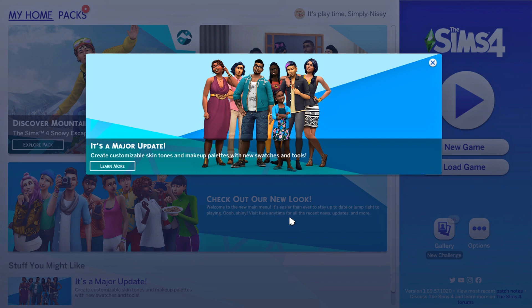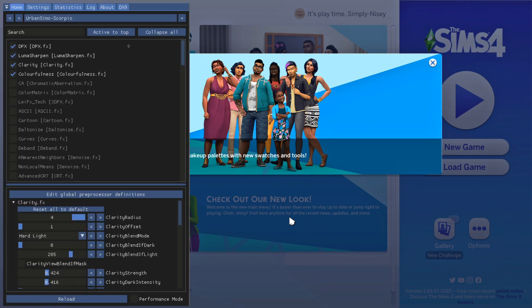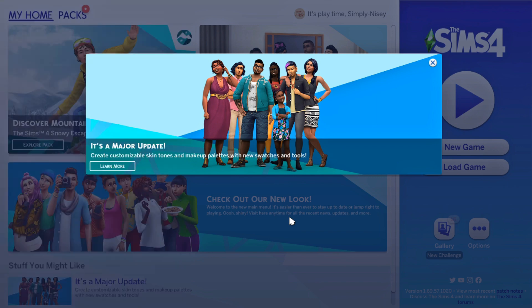I do have a reshade mod in. I'm going to go ahead and turn off my reshade so we can get a true look at the skin tones and things like that. So I updated my game. If you haven't done that, be sure to do that. If you have any mods, take them out of the mods folder, update your game, then put your mods back. Super simple stuff. It says this is a major update — create customizable skin tones and makeup palettes with new swatches and tools.